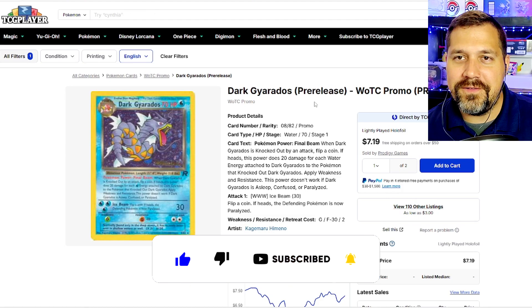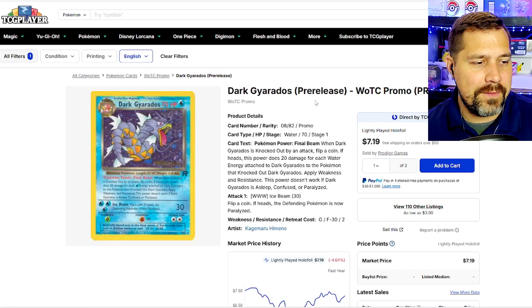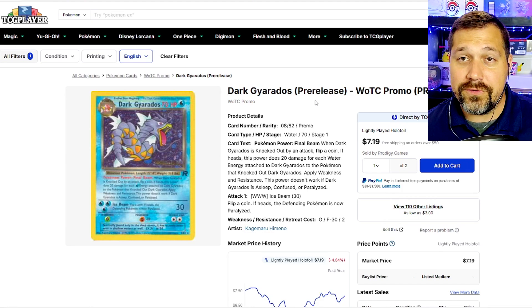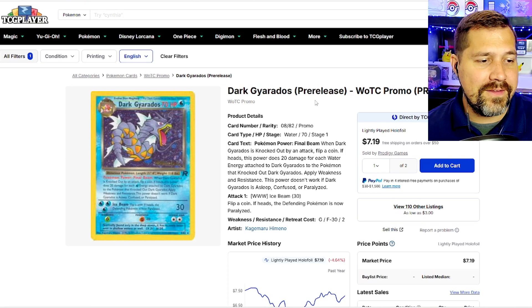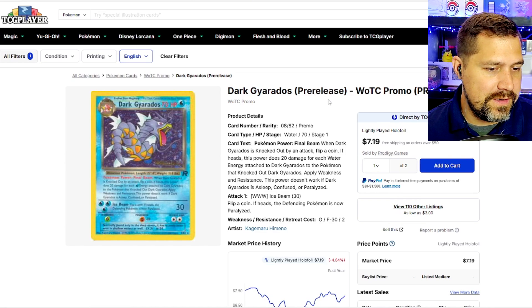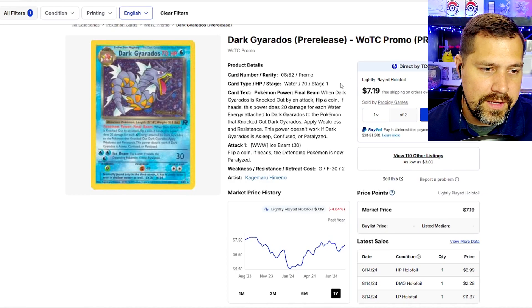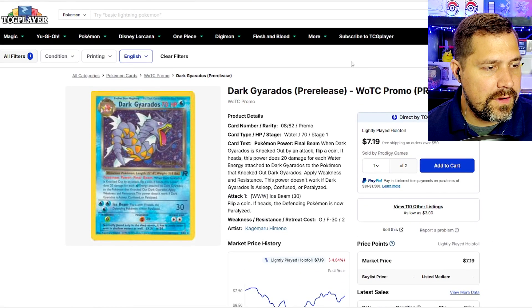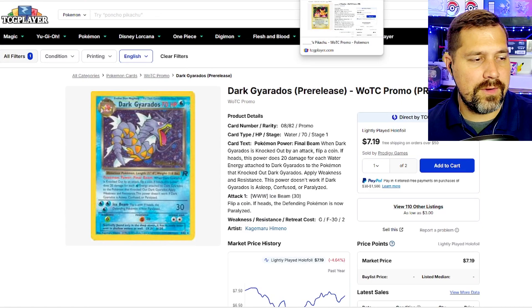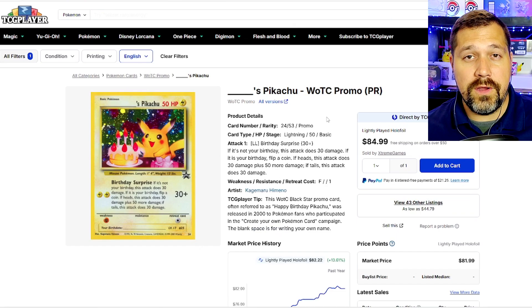Another release introducing Team Rocket — the Dark Gyarados pre-release promo. I was lucky to obtain this one originally as a kid before the set came out. It blew my mind to have a pre-release card in hand — you had to be subscribed to a magazine or find another way, as it was not easy to get these pre-release cards back then. Looking like seven bucks for light play — not bad. It's kind of all over the place, but if you wanted a light play rather than near mint, it's not a bad pickup, which proves that vintage doesn't always equal value.